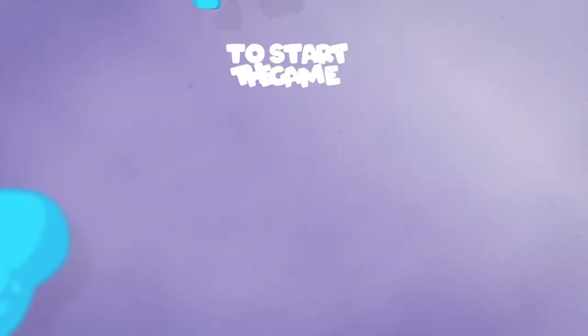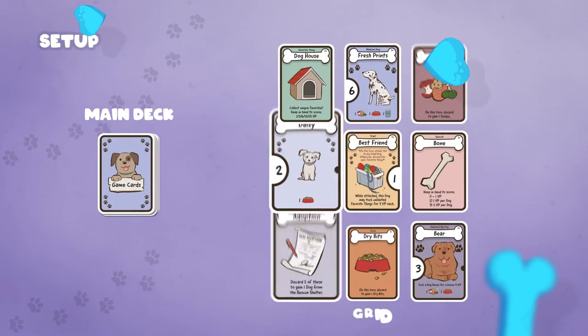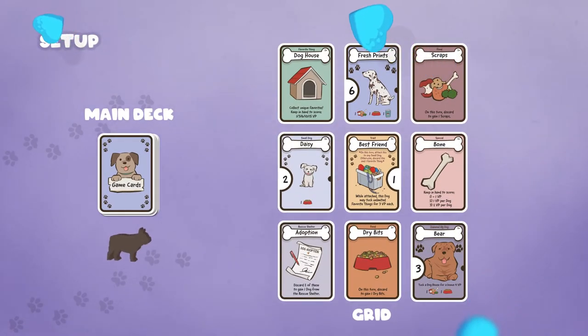To start the game, deal each player one dog and one starting trick. Then create a 3x3 grid of cards from the main deck. Don't forget to place the watch dog.